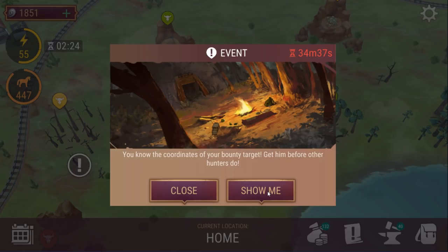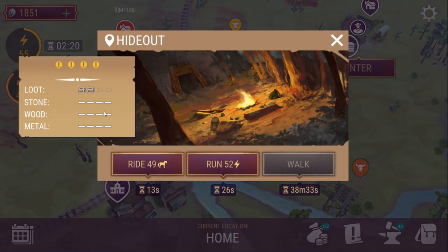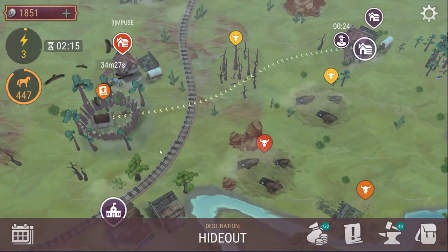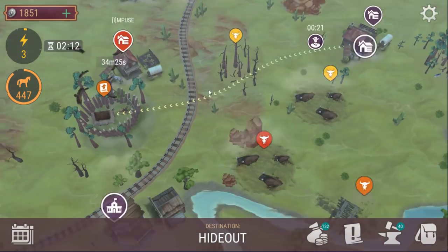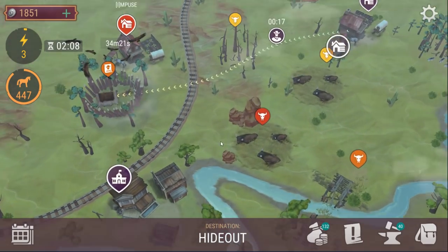You know the coordinates of your bounty target — get in before the other hunters do. And we have got enough energy to run there. I was about to say it's weird that it didn't put the target central on the map, but that's because we can't actually scroll past here.